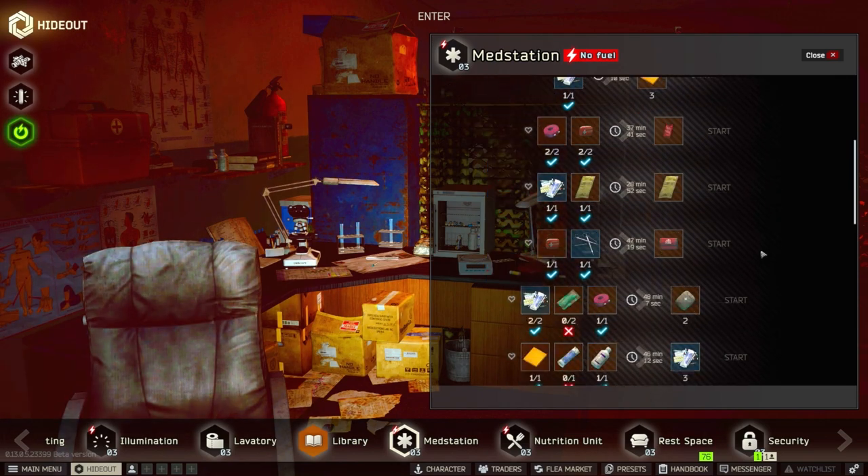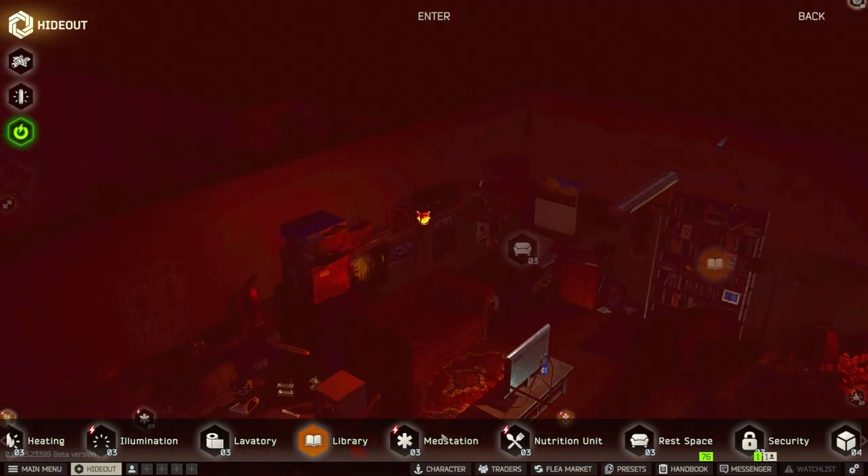For the CMS kits, it's just medical tools — I literally find them all the time on almost every single scav run. And you can also buy them from the Therapist. So that's pretty much it for those.